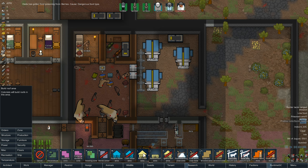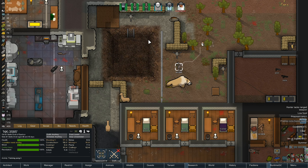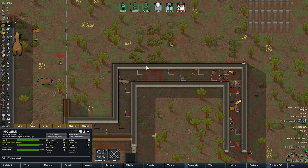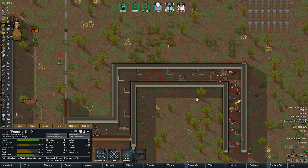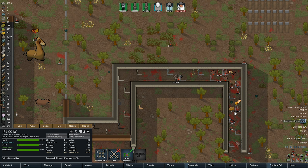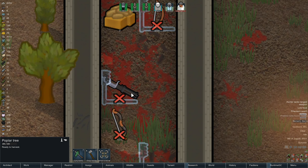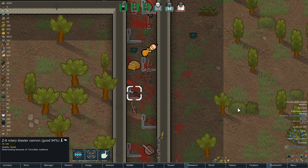Let's check the roof area — still good. Food poisoning, not good. We've got five meals now though. How's the hauling coming along? Come on, we need to haul the beavers — Frenchy, get on with hauling. FJ, you can haul as well — get the beavers in there. Oh, look at this — a blaster cannon just left outside.